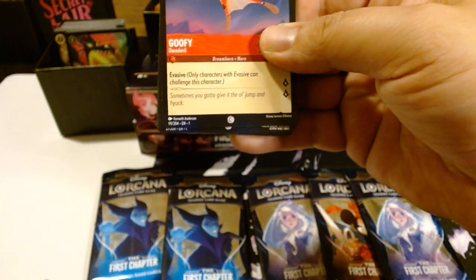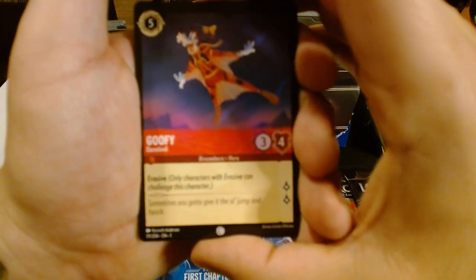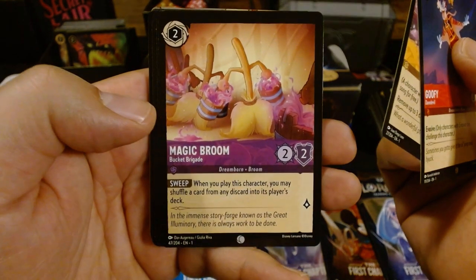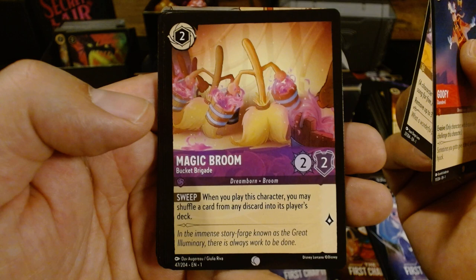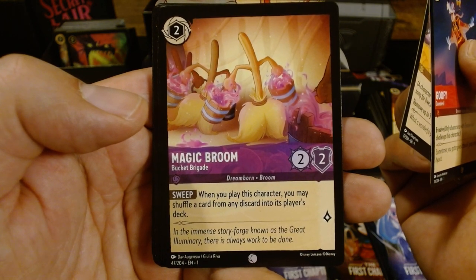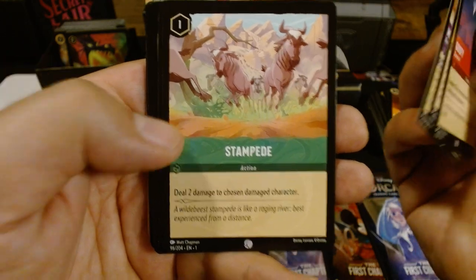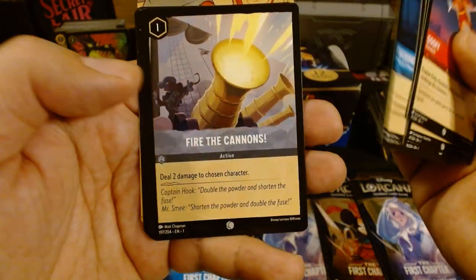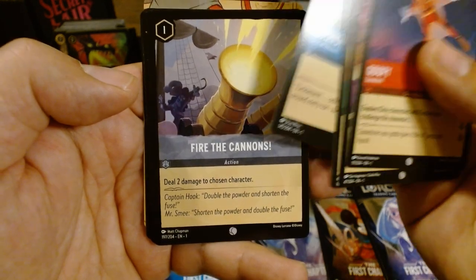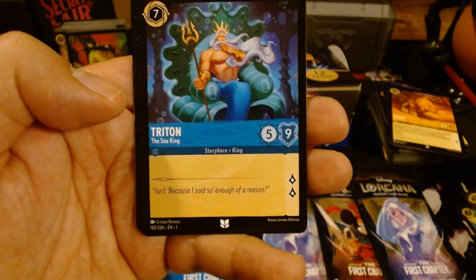The main reason why I got into these cards is because of the memories of watching this stuff growing up. Evasive — yes! That is one of my favorite things to see on a card. Hakuna Matata. Magic Room — when you play this character, you may shuffle a card from any discard into its player's deck. That's interesting. Deal two damage to chosen character — Stampede. Very nice, especially for only using one ink. That's actually a really good card. Flounder. Fire the Cannon — dealing two damage to chosen character. Another awesome card for one ink. Triton, the Sea King — getting a little more rare. I like that.